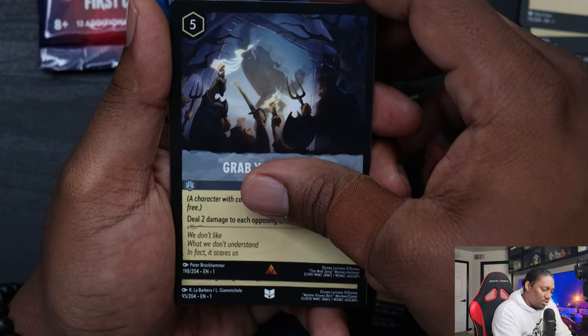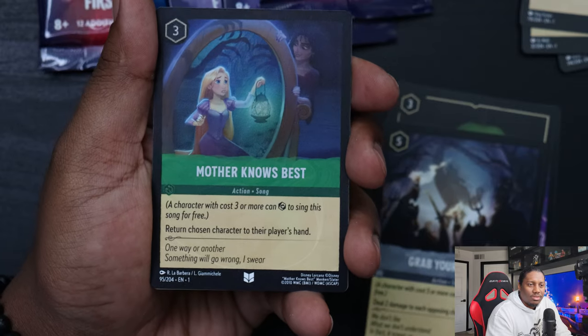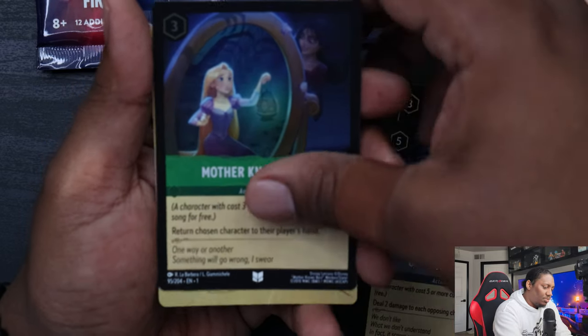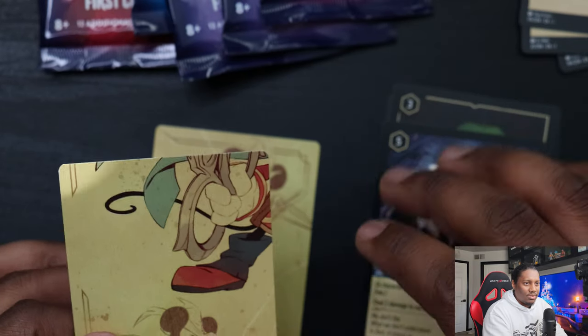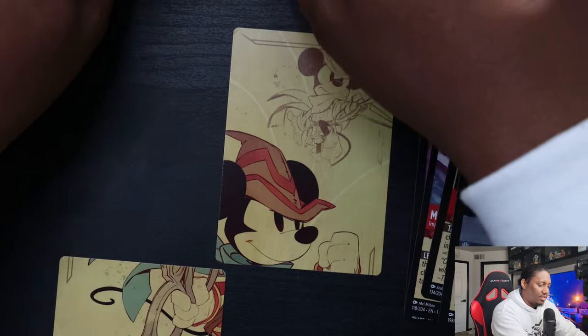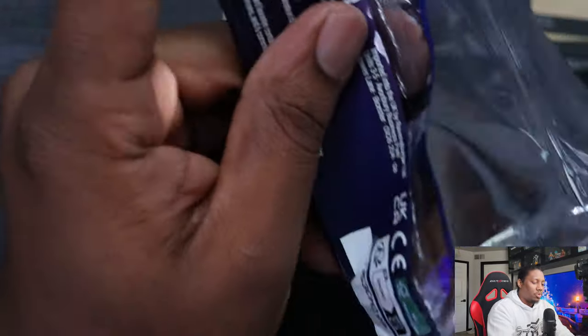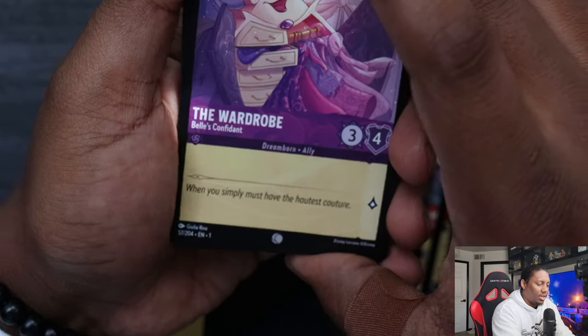Poison Apple — that's nice. Grab Your Sword and A Mother Knows Best foil. Good old Rapunzel — oh look, it's another piece of that four-piece image set. As we open packs, let's see if we can complete it. Pack three — no crazy hits right now, that's okay.